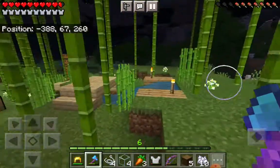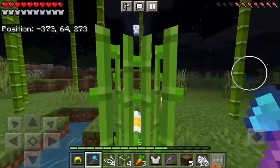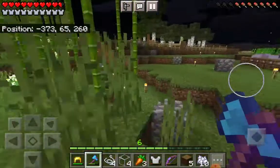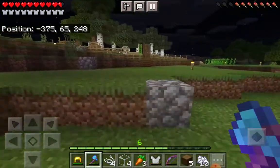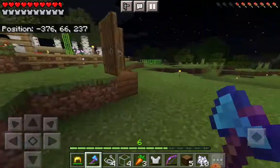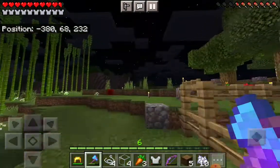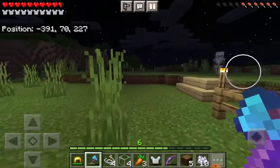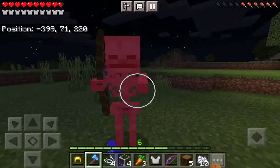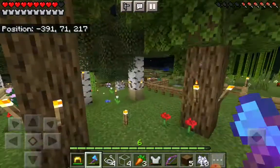There's a tiny little bridge here, and there's a storage area over here. Some benches, and a lot of torches. There's a waterfall. And that is the bamboo forest. Now, next, this one is the flower forest.